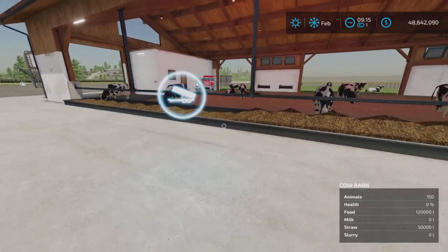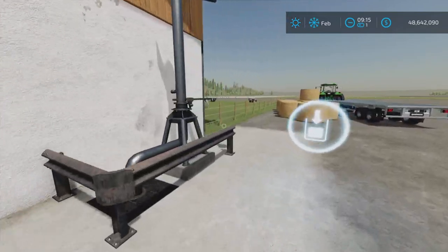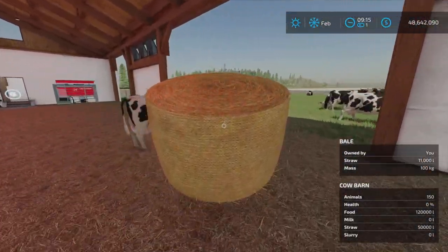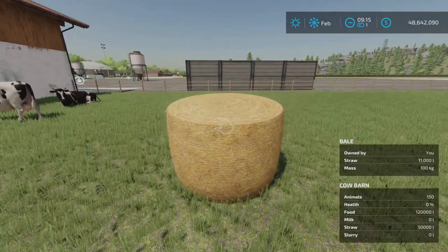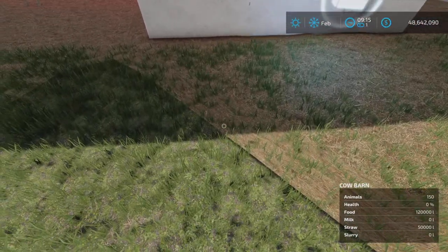Loose straw can also go here, or if you prefer the more role-playing type way of doing it, bales can also be put in over here. We'll show that later how that works. The little bale symbol here is for straw for the cows.